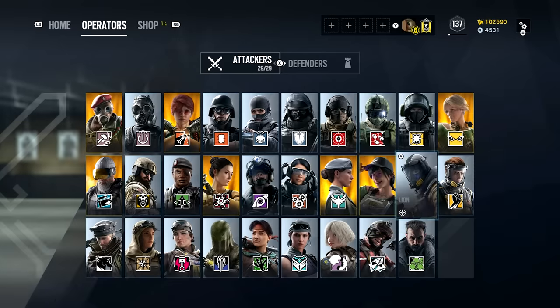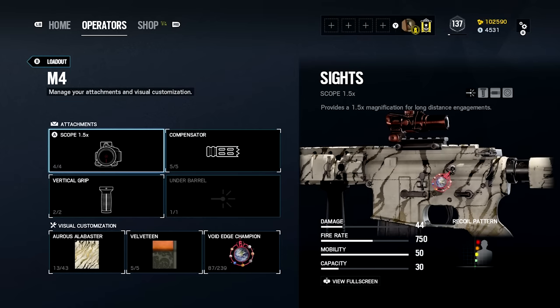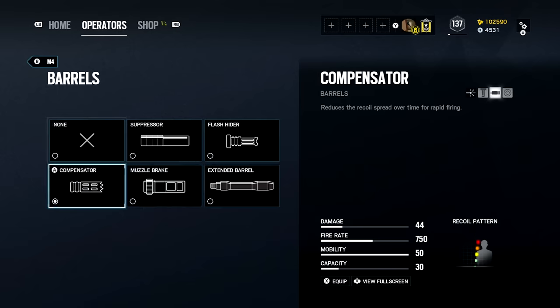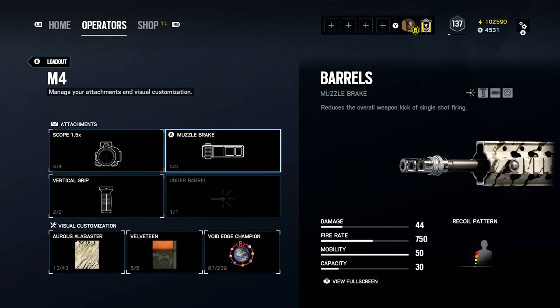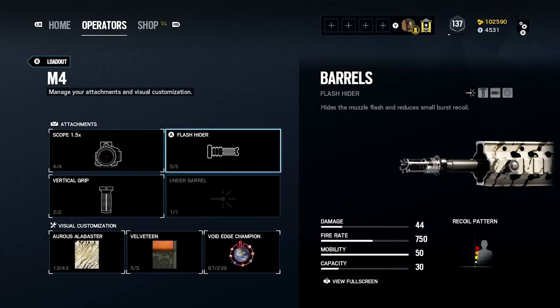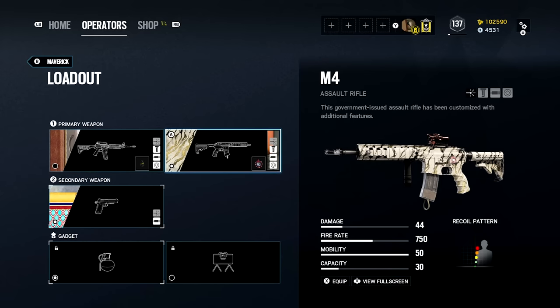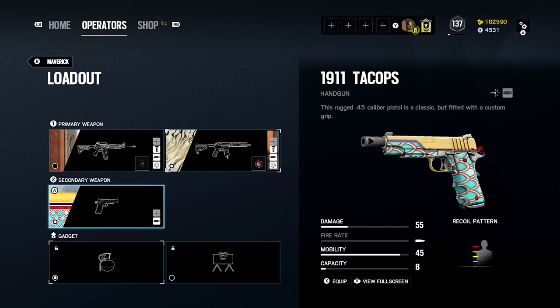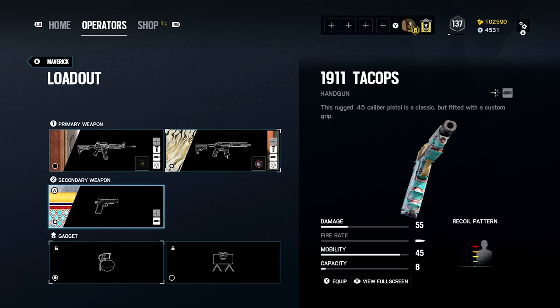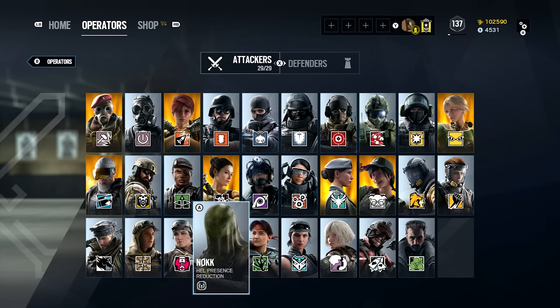I don't use Lion or Finka. For Maverick I only use the M4 — 1.5x scope, compensator, and vertical. I wouldn't mind switching the compensator for a muzzle break, flash hider, or extended barrel; flash hider might be the better play. The M4 doesn't have much recoil but it's nice to keep it low. Only pistol available gets muzzle break.